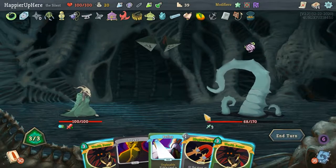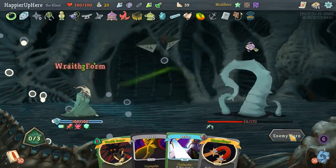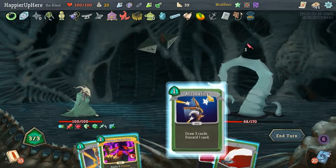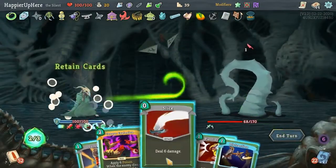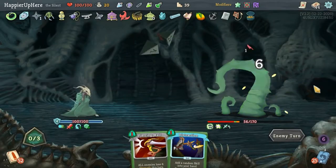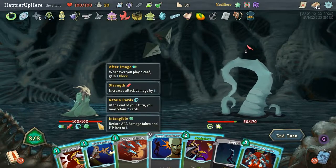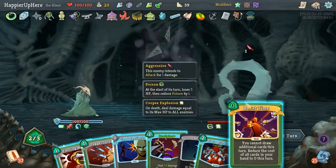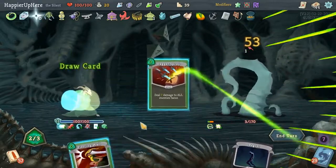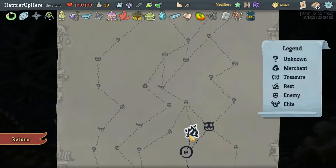16 incoming, I'm fully defended. Let's do Violence, Neutralize, Dagger Spray, Slice, then Finisher. He's trying to hex me again — might as well do Wraith Form. Acrobatics, Well-Laid Plans, Slice, and Corpse Explosion. Another Predator and Riddle with Holds — can I discard anything? Let's do Distraction and activate Bullet Time — great! And I can kill here. Nice!